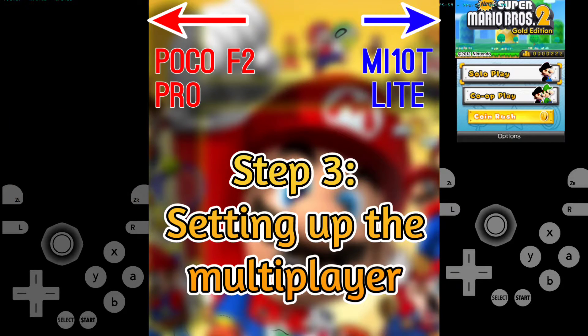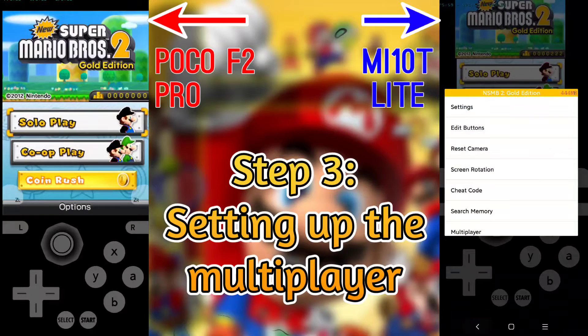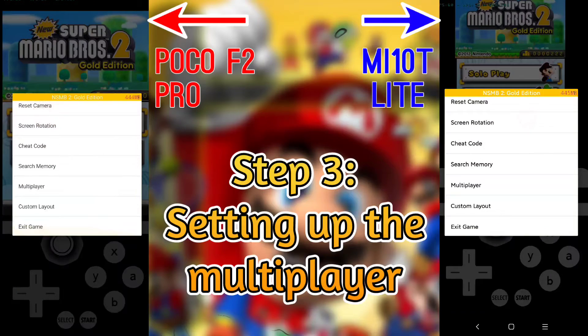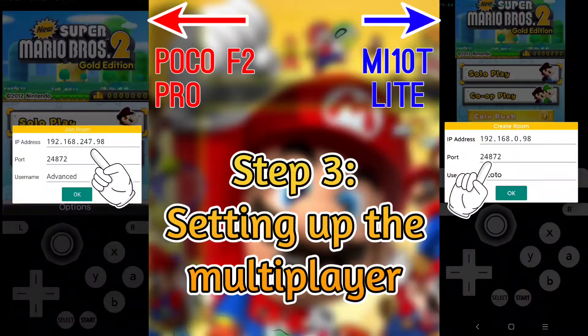If the game has loaded, then swipe back to open the Citra settings menu. Tap on the multiplayer setting. Now listen carefully: the device that is connected to the hotspot must make a room. If the device that is sharing the hotspot connection makes a room, multiplayer won't work.